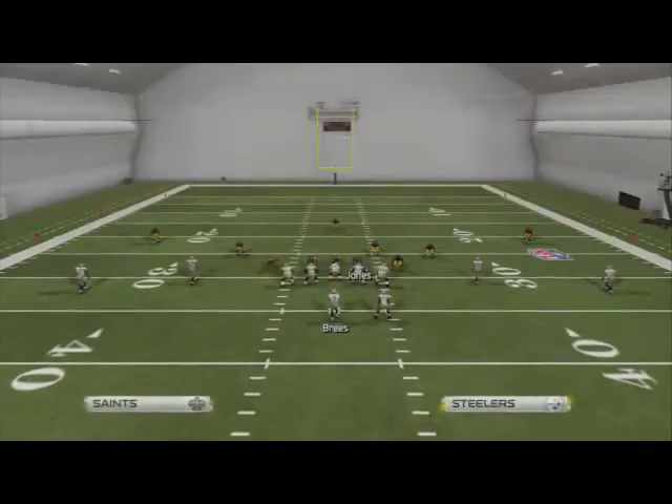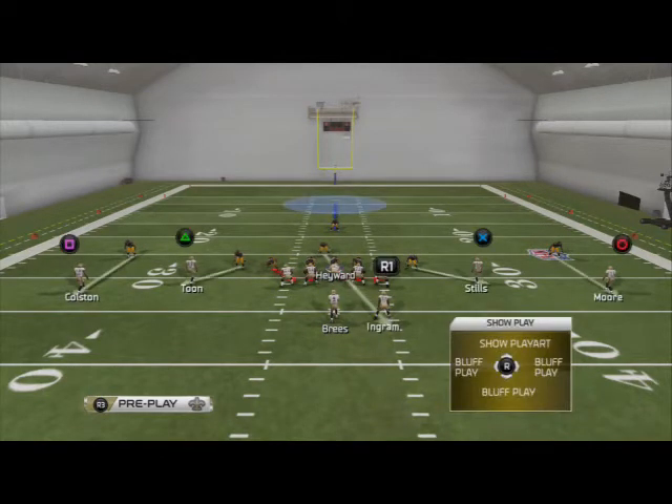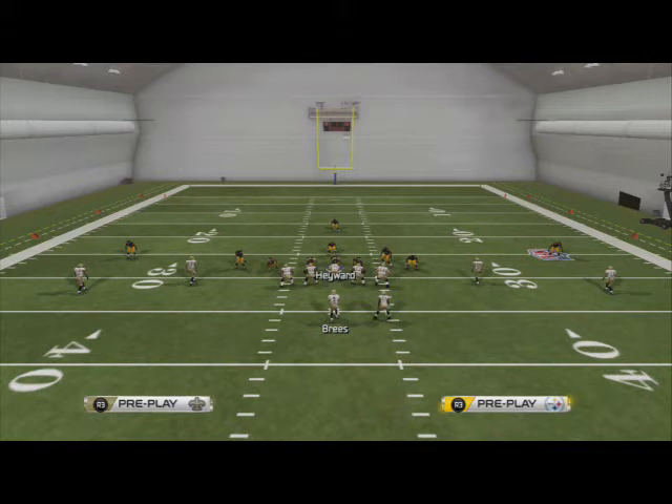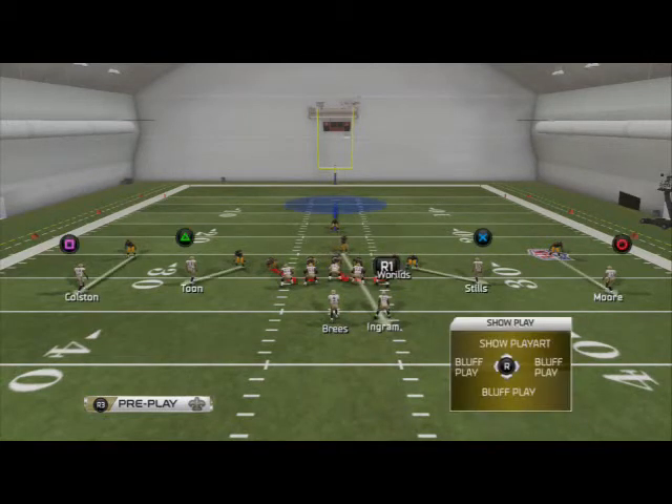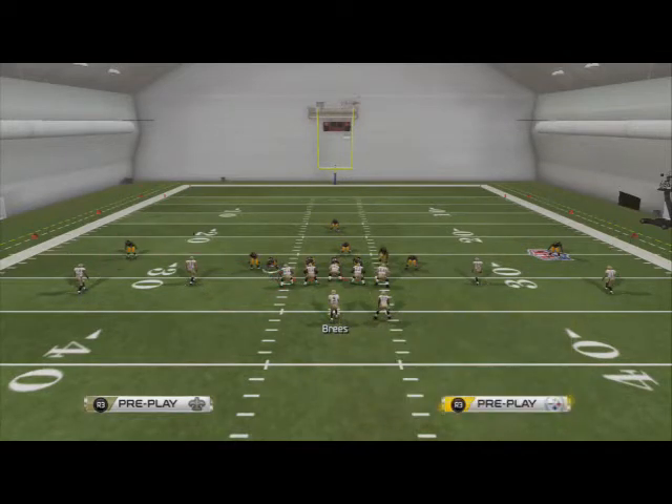Well, since we can't look at A-gap pressure — I had recorded it and found it — let's look at some basic edge pressure concepts out of the 46 Bear. If we base the line and show blitz, it's going to give us a unique look, basically a nickel 335 Bear look. With Cover 1, all we need to do is re-blitz the outside linebacker on the side you want the pressure to come from. If you want it from the left, re-blitz Paul Amalu. If you want it from the right, re-blitz Timmons.